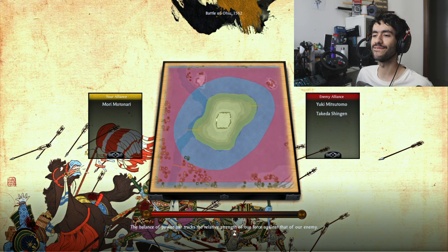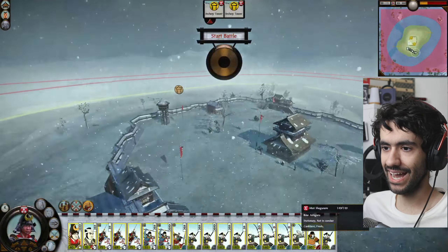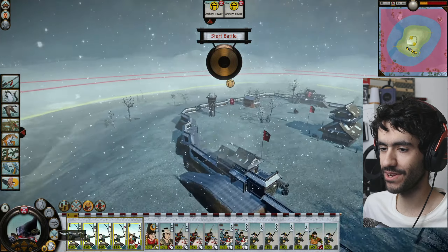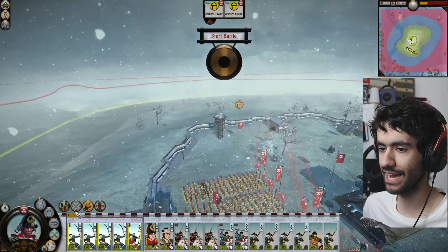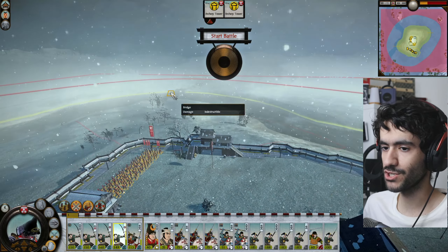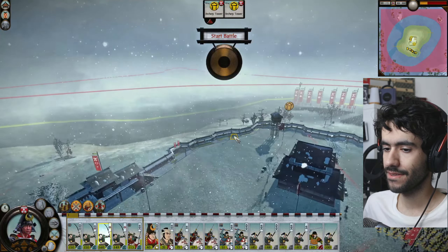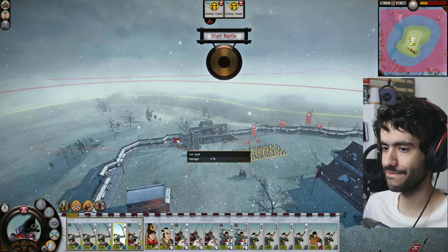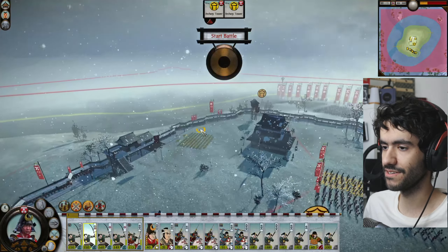Led by none other than Takeda Shingen. And we have my favorite, favorite fort map over here — my absolutely favorite fort map. If you know anything about me, you'll know I have a history with this map. I have a cavalry-heavy army and the one thing I need right now is waterways, which nerf cavalry by making them slower and pretty much making it a no-go zone for charges.